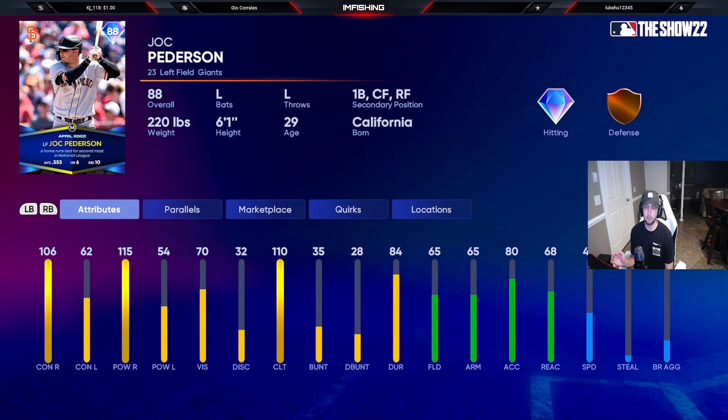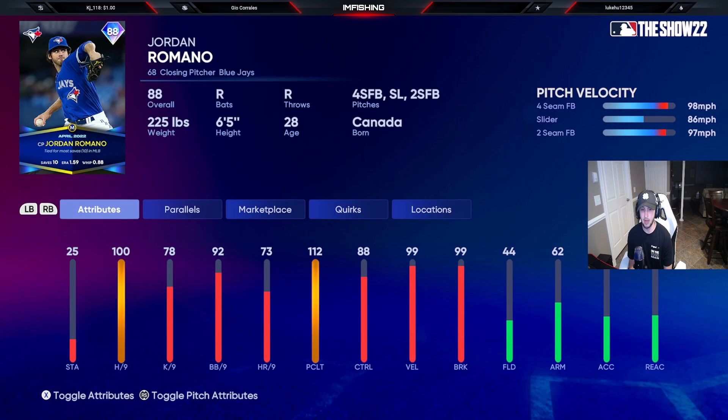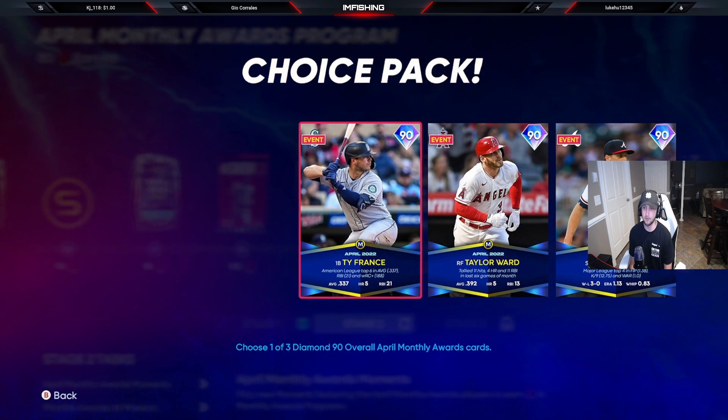Jock Peterson rakes against righties, so he'll be a bench bat for sure — put him in late in the game when you need to face a righty. But with 48 speed, bronze defense, and terrible hitting against lefties, just stash him on your bench, or honestly just sell him if you get him. Jordan Romano has been killing it in real life, but this card is pretty bad — he has two fastballs and a slider, so it's kind of unusable.